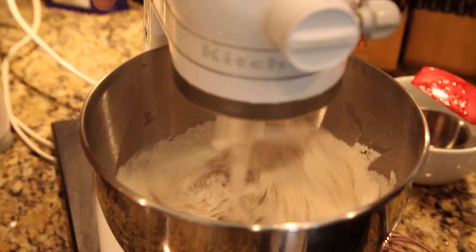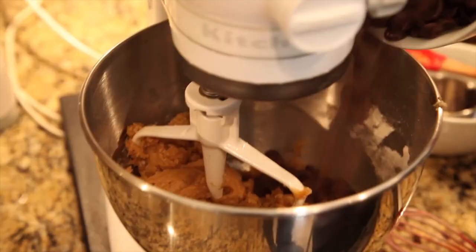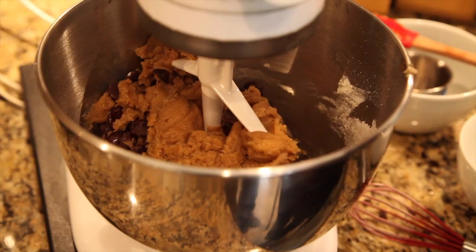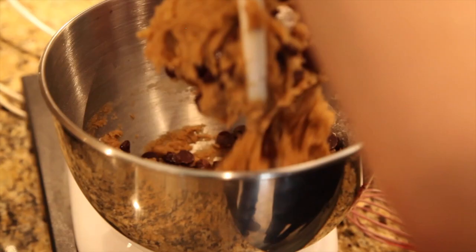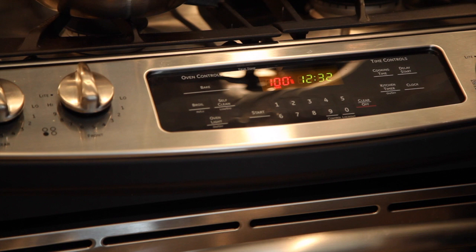Now, I'm going to add the dry ingredients to the mix. We're going to pulse the mixture so the flour doesn't go poof. Once everything is mixed together, add two cups of chocolate chips to the bowl. Don't forget to preheat the oven to 325 degrees.